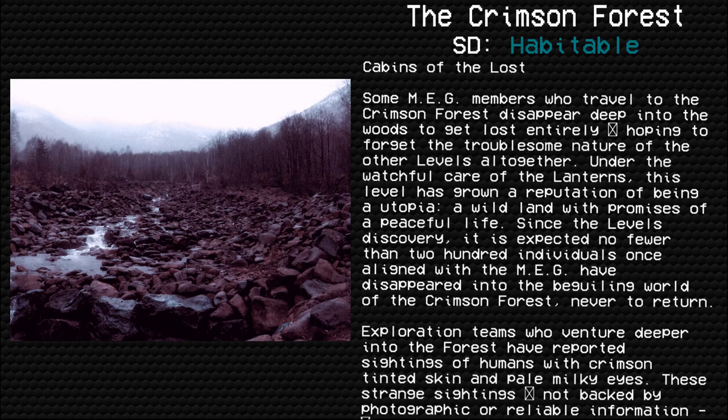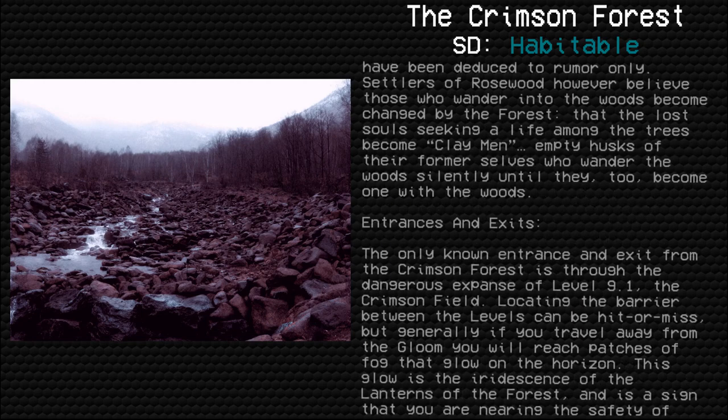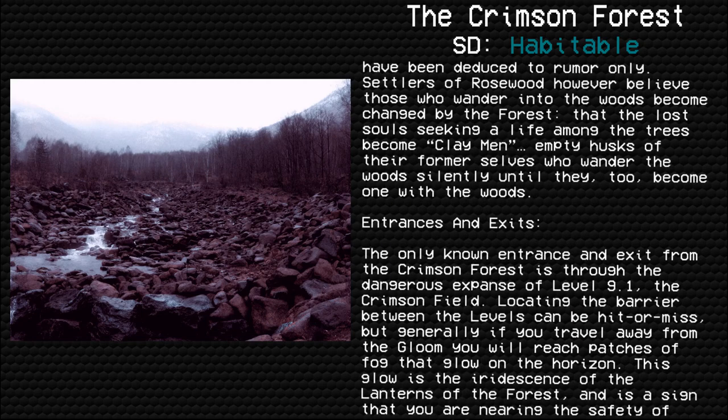Exploration teams who venture deeper into the forest have reported sightings of humans with crimson-tinted skin and pale milky eyes. These strange sightings, not backed by photographic or reliable information, have been deduced to rumor only. Settlers of Rosewood, however, believe those who wander into the woods become changed by the forest — that the lost souls seeking a life among the trees become claymen, empty husks of their former selves who wander the woods silently until they, too, become one with the woods.